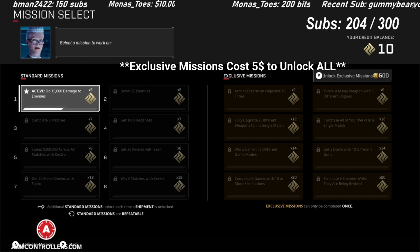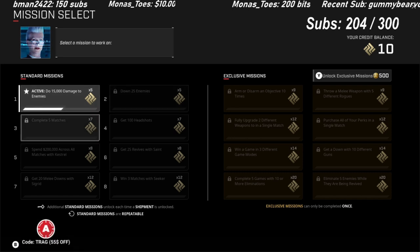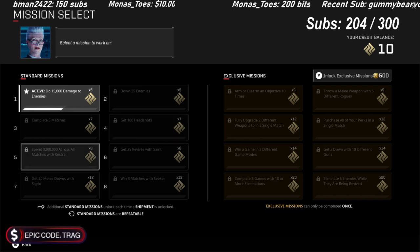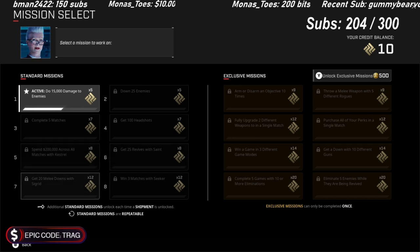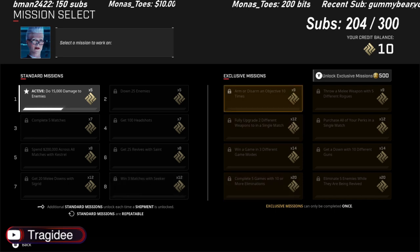So let's talk about the missions. Pretty much you complete missions, you get shards, and you can exchange those for different skins, crates, things like that. So we got 15k damage to enemies, down 25 enemies, complete 5 matches, get 100 headshots, spend 200k with Kestrel, get 25 revives with Saint, get 20 melee downs with Seagrid, and win 3 matches with Seeker. So all super doable — it gives you guys something extra to play for, some challenges.